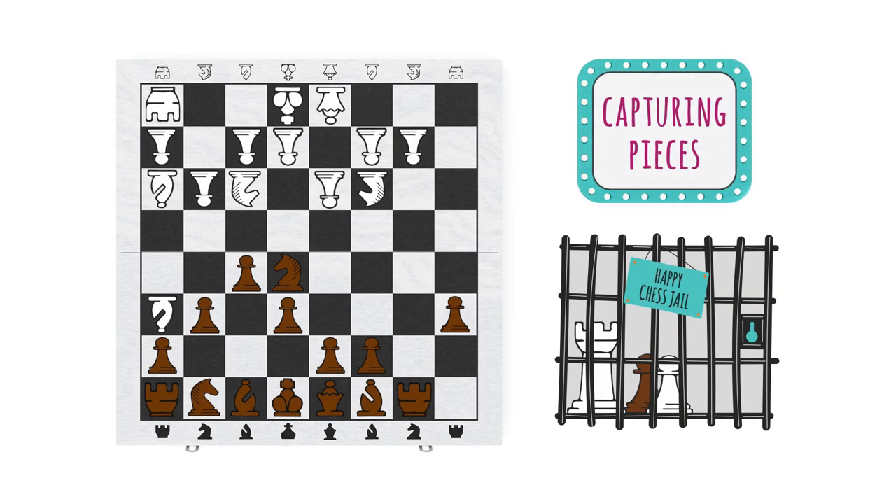Let's talk about capturing pieces. You can capture your opponent's piece if you land on its square. You then get to take their piece off the board and put it to the side.